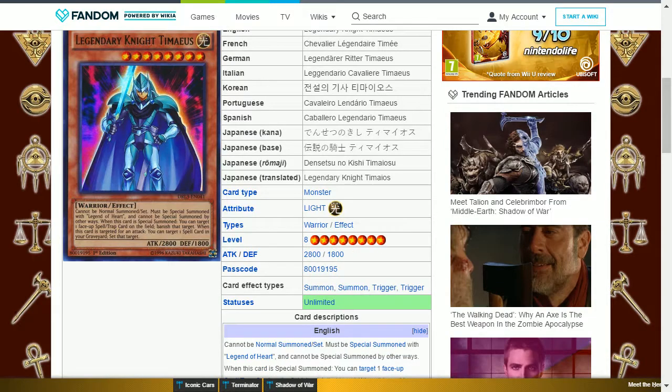The next card is Legendary Knight Timaeus. This is a light warrior level 8 with 2800 attack and 1800 defense. It cannot be normal summoned or set — it must be special summoned with Legend of Heart and cannot be special summoned by other ways. When this card is special summoned you can target one face-up spell or trap card on the field and banish that target. When this card is targeted for an attack, you can target one spell card in your graveyard and set that target. The banish effect is useful against certain decks, however the second effect relies on it being chosen as an attack target, meaning you may recover the spell card but have no chance to use it to protect this card.